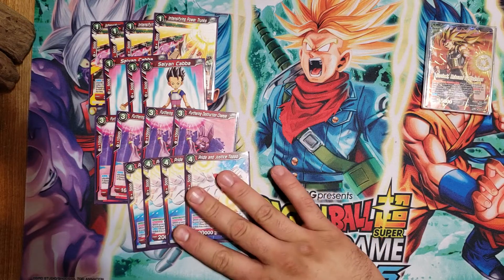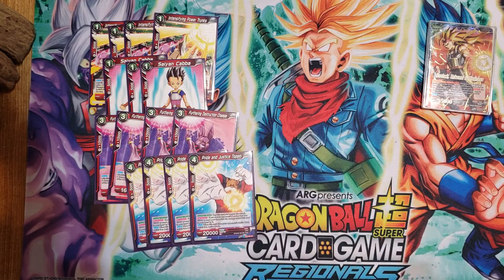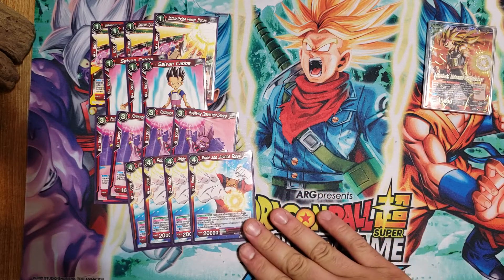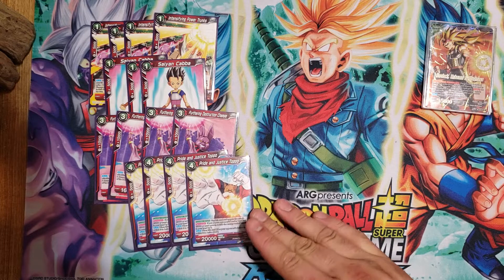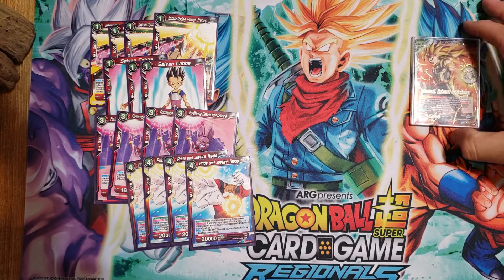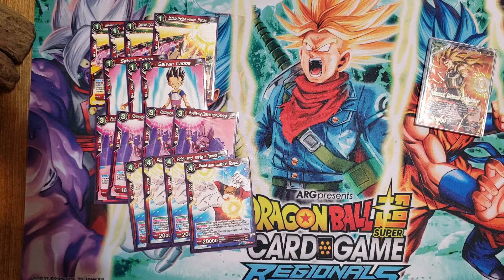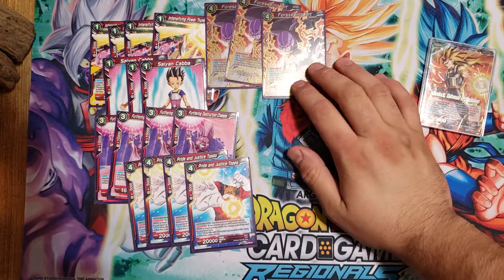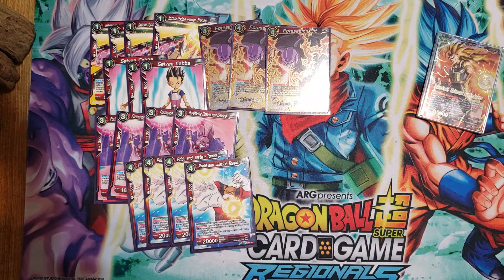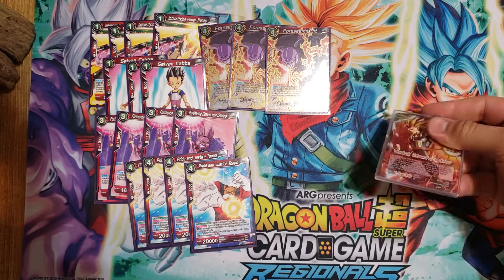And then from there, I have 4 Pride of Justice Topo for defense. Given how the game is going right now, you're usually going to use Topo almost always with the 2 red energy instead of the 4, because somebody's going to be at 1500. Somebody's going to Awaken fast. You're usually going to Awaken fast, your opponent's going to Awaken fast — he's always going to be live. And I have the spiciness of Forcing Hit, just to get rid of combo cards in your opponent's hand, to get rid of important cards that maybe can affect you, like other Forcing Hits. Just to balance out everything, just to guarantee your crits from going through.